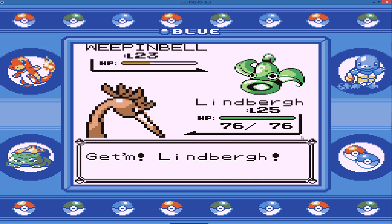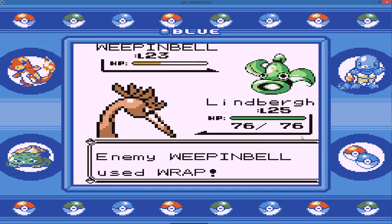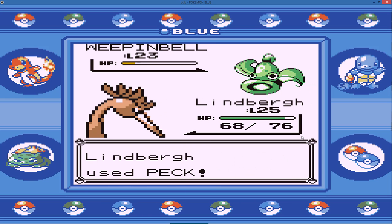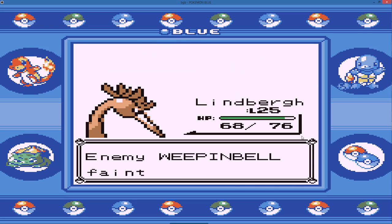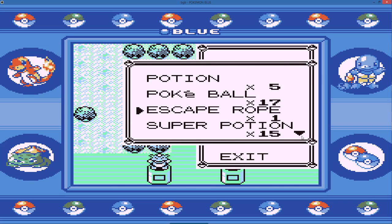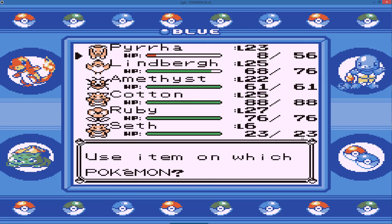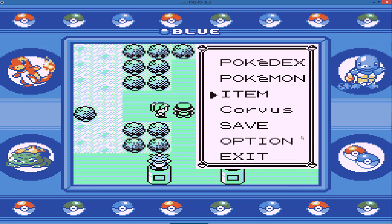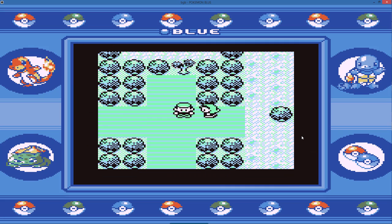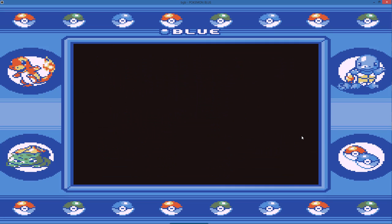Lindbergh, go! They can't just Wrap every one of my Pokemon. Take out the Weepinbell - that's some good experience right there. We're going to use a Fresh Water on Pyrrha. It restores 50 HP and only costs 200, so it's better than a Potion in every single way - because Fresh Water is better than specially made medicine, apparently.